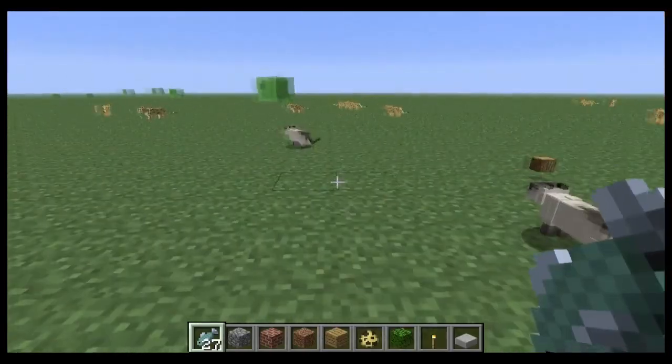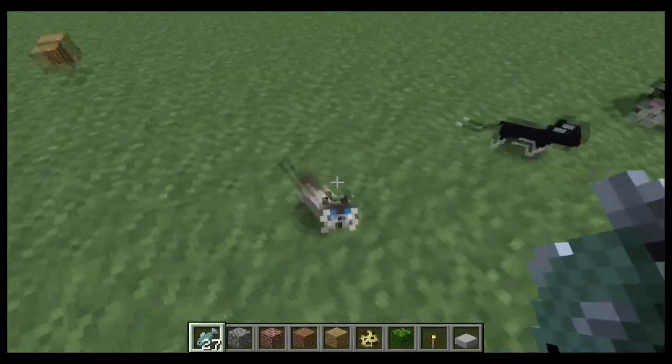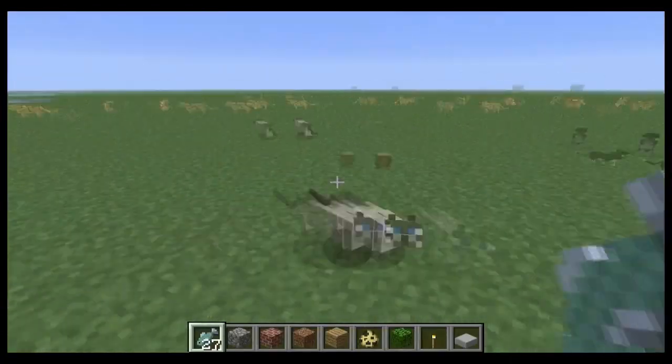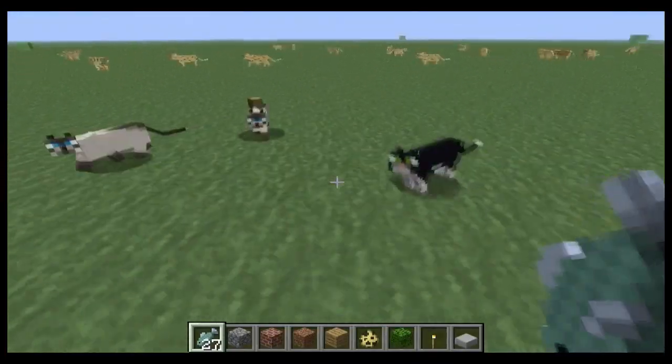Hey, one more thing guys. I went back into the same world and I managed to get two more types of cats. There's a black cat and this lighter colored one. I thought that was pretty cool. So there's probably more — I just did this in about two minutes. Just wanted to show you guys. So there's probably a lot of different kinds of cats. See you guys.